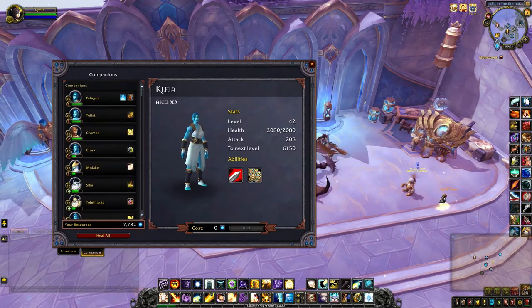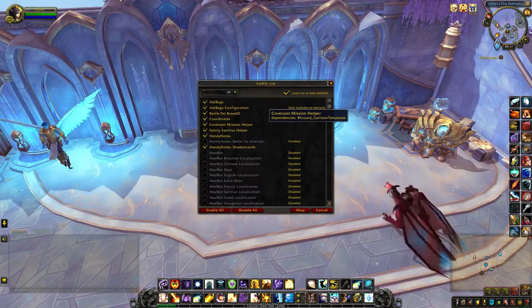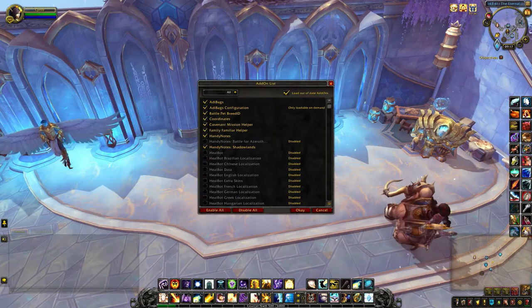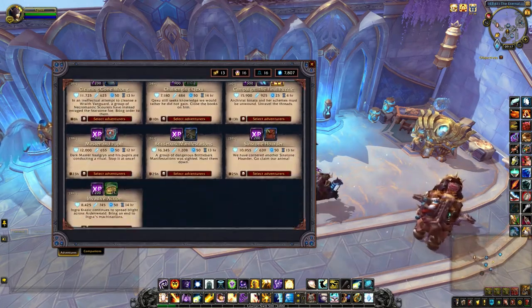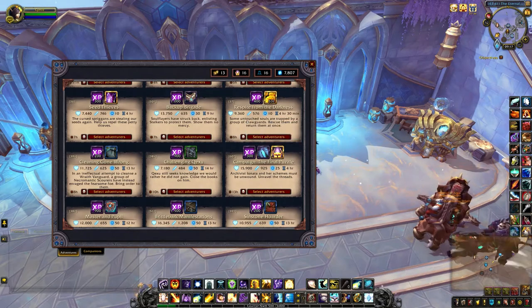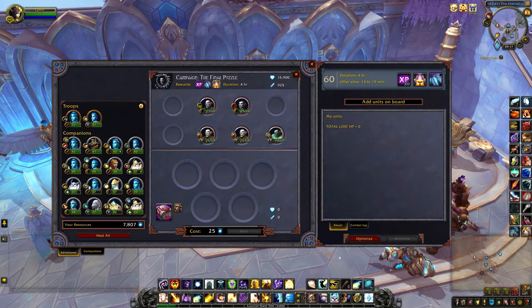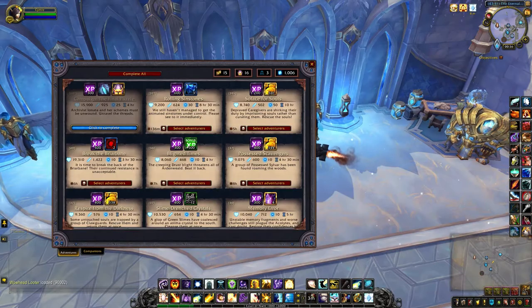The second add-on is called the Covenant Mission Helper. On the right-hand side you'll see an estimate of how your companions will do on a certain mission. When I sent through this mission, both add-ons said that I would be victorious.